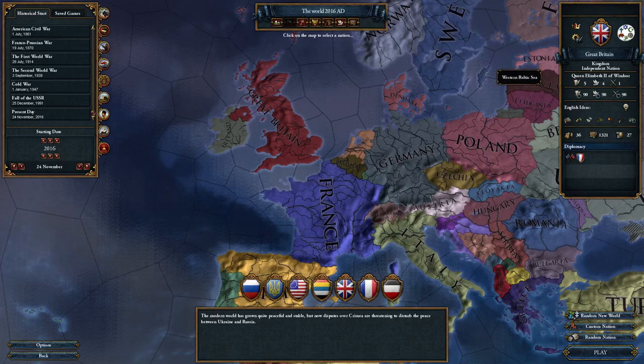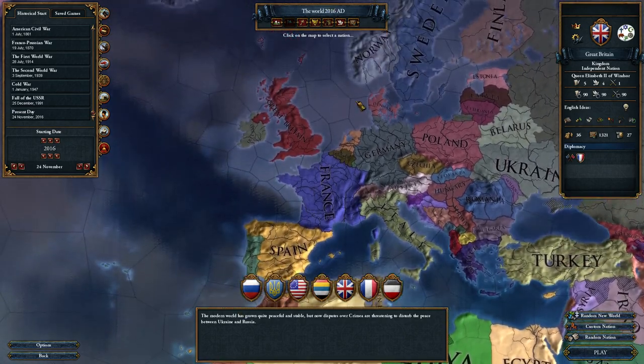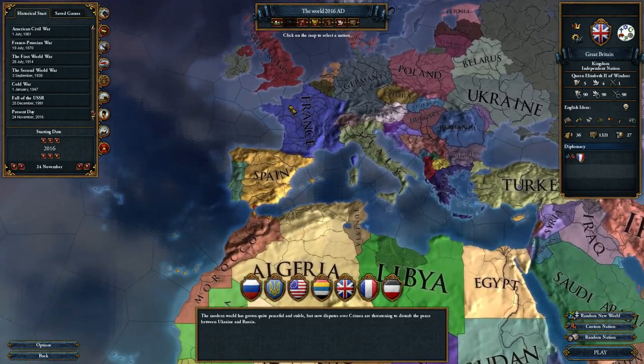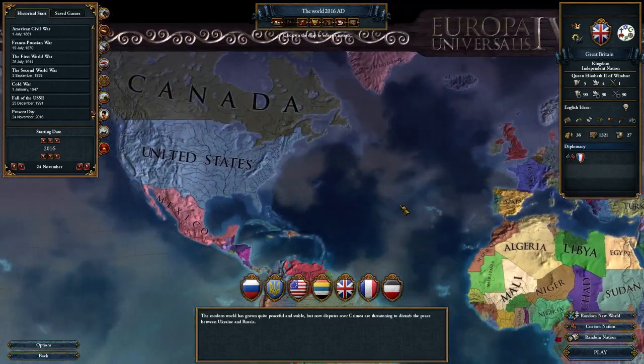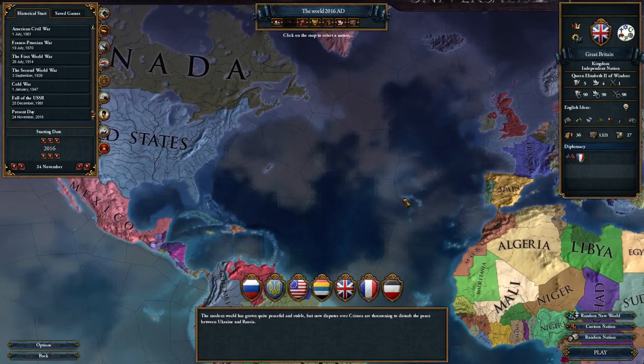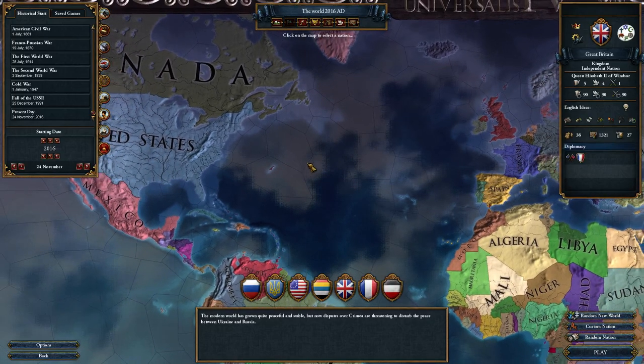Welcome ladies and gentlemen to Let's Play European Universals 4 Extended Timeline. It has been a long time since I've been playing this mod - I think the last time was Italy and the 3rd Rome. This is the Make America British Again campaign, which was a meme, a joke going around at the time of the American election.